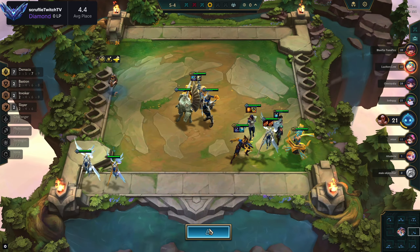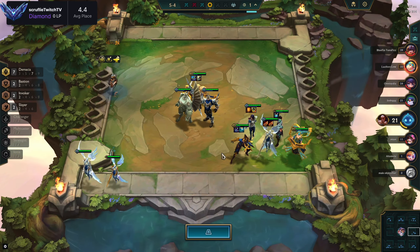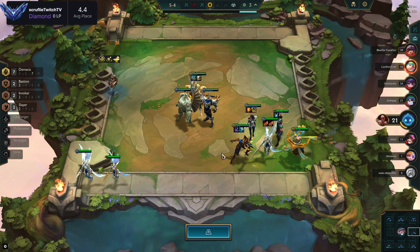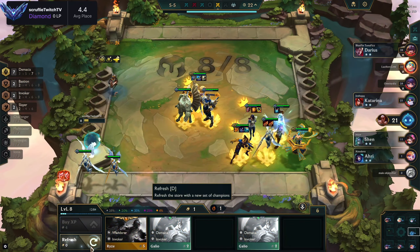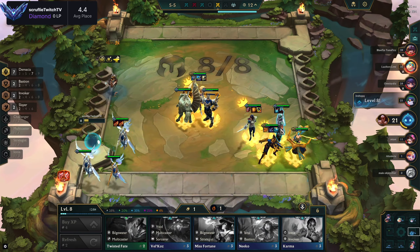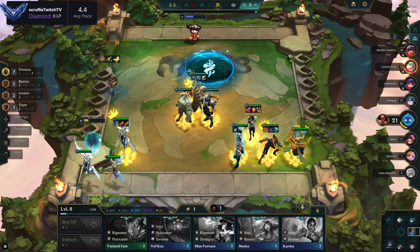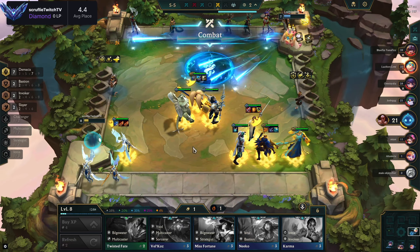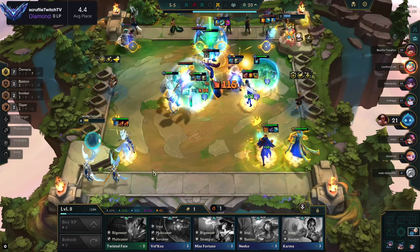We're repositioning to make things a little better, filling out an item on Fiora so we can get the last item on Kale. Even though she's only a two-star one-cost, she pumps out a ton of damage. We want Sona to be able to hit the coin here with attack speed because she really is all of our damage. We're going to left-side Kale so she can get some free ramp and we don't have to think about her too much.